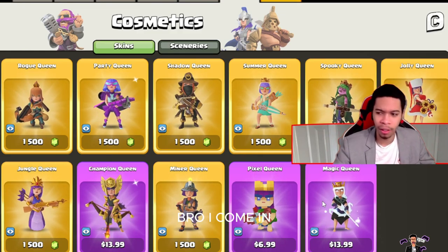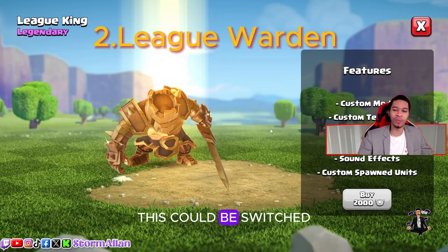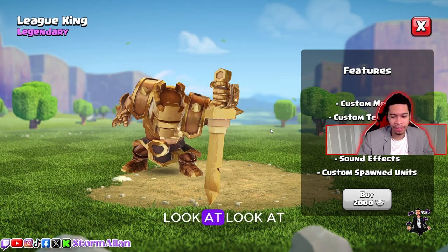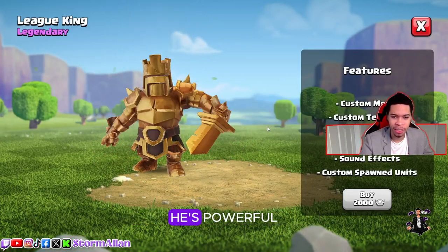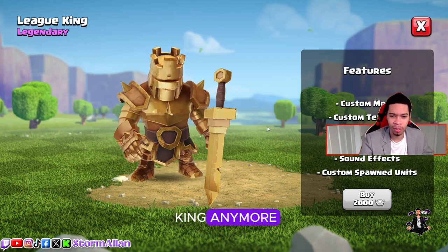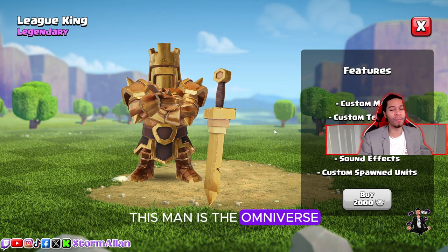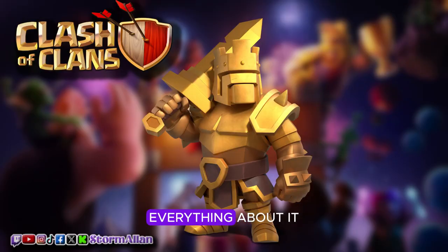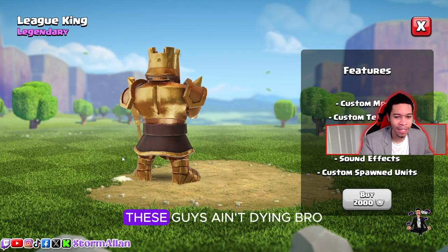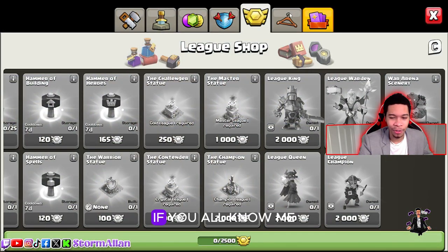Coming in at number two — this could be switched with the number one spot, that's how good it is. Look at the beam of light that comes down when this man arrives — he's sent down from the heavens. He's powerful, he's the king of magic archers. The sword, everything about it — he's powerful, he knows he's better. Look at that stance. If I have this skin, I know I am not dying in a fight.